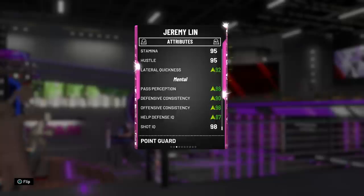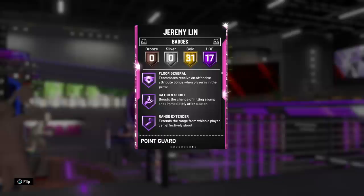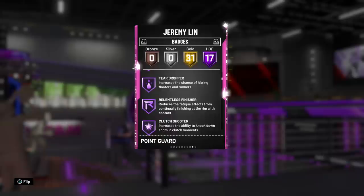The 85 vertical and 60 strength is actually not too bad. Lateral quickness, pass perception, defensive consistency, offensive consistency, and help defense all got a boost. So top to bottom you can see that this card is pretty top tier. I think he is going to be one of the best point guards in the game, and I can say that confidently, especially when we dive into the badges — 17 hall of fame badges with 31 gold badges. This includes the three beautiful ones: floor general, catch and shoot, and hall of fame range extender.